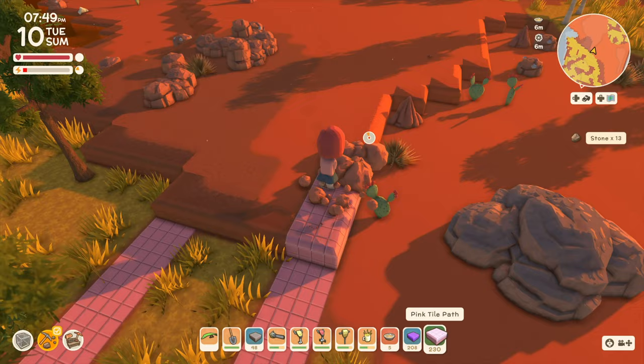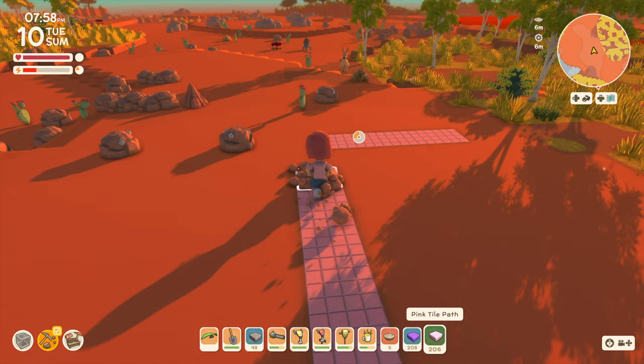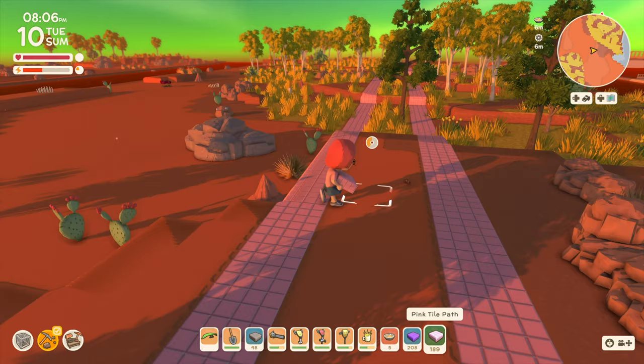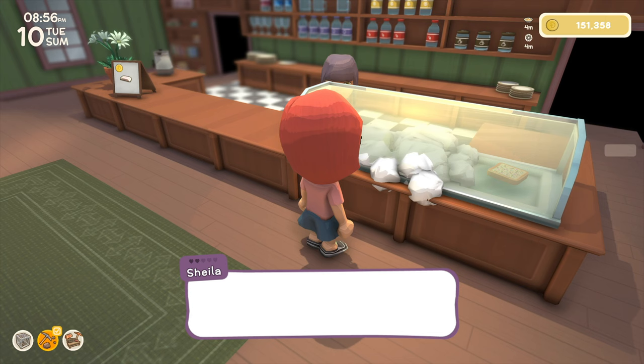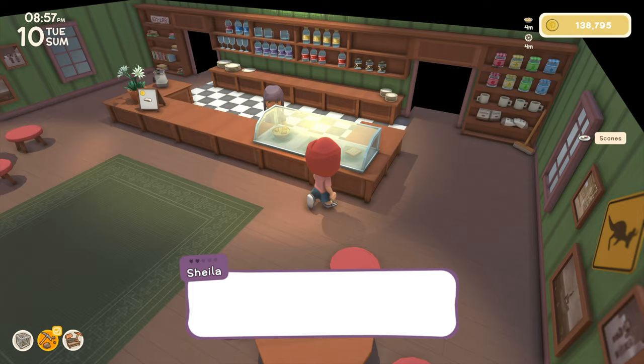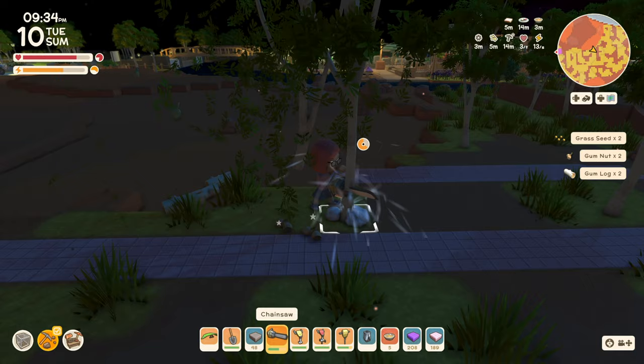That's a pretty clear path - it didn't really take very long at all. Looks like I was off by one here, but it's pretty good. I'm going to go in the restaurant and get something else that might be better for energy - I'll take those scones and some fairy bread. I'm going to take out the rest of these trees and then probably sleep so I can have some daylight.